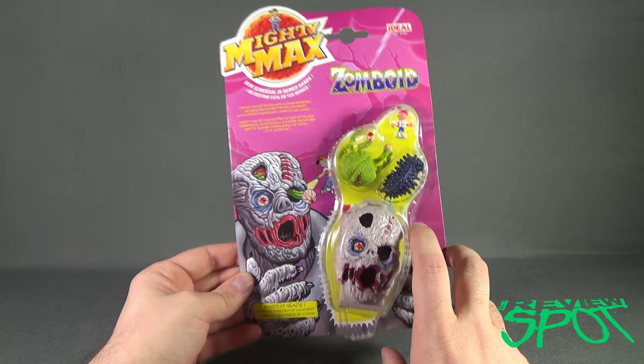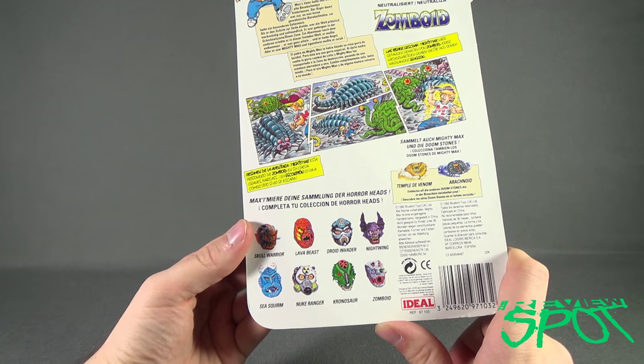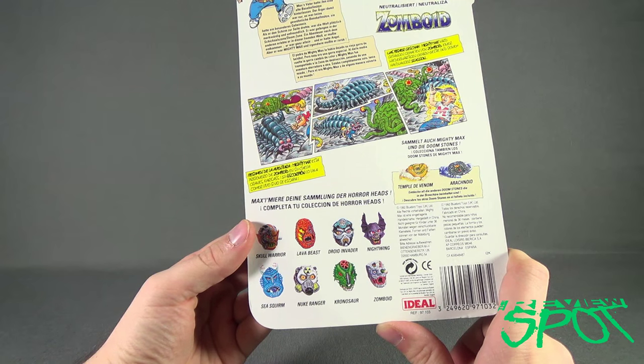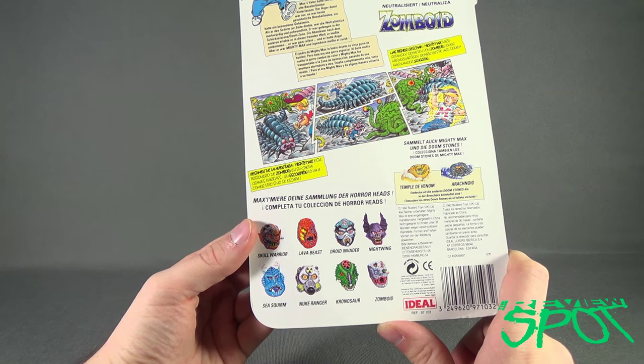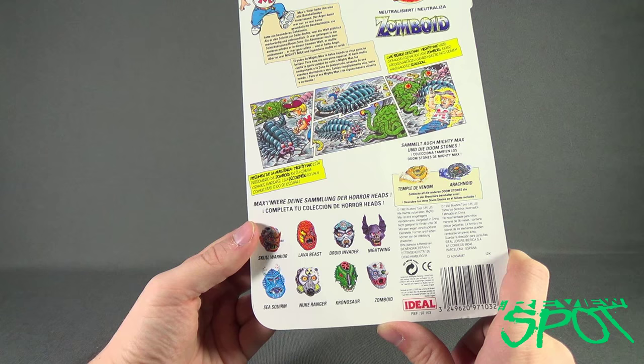It comes to us from the folks over at Ideal. On the back, some of the other horror heads: there's Skull Warrior, Lava Beast, Droid Invader, Nightwing that we've already had a look at, Sea Squirm, Nuke Ranger, Chronosaur, and Zomboid.